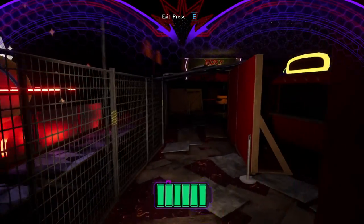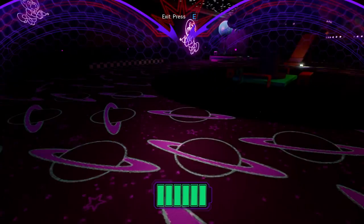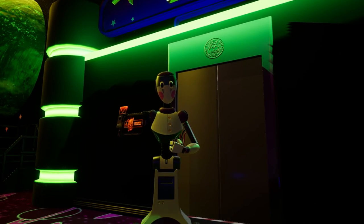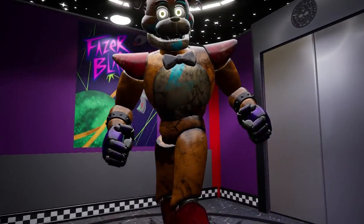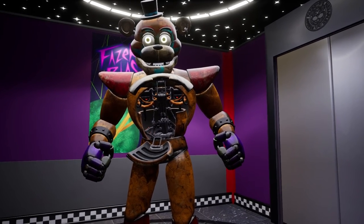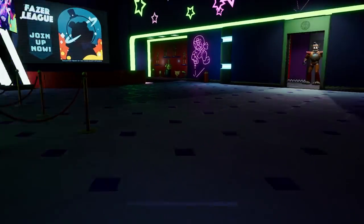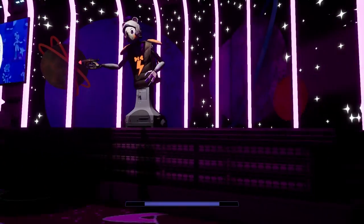Let's get to Phaser Blast — right here, we take a left. Here we are at Phaser Blast. We'll talk to Freddy, give the party pass, and head in. Sadly, we cannot save here — it says error. So if we die, we have to redo it.